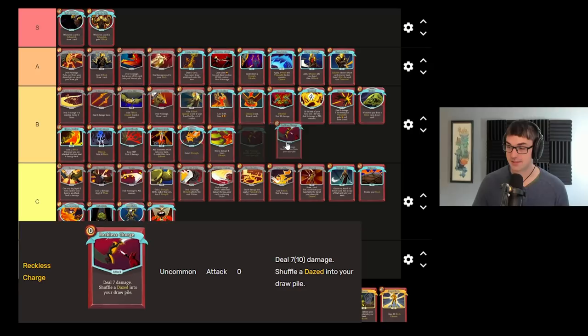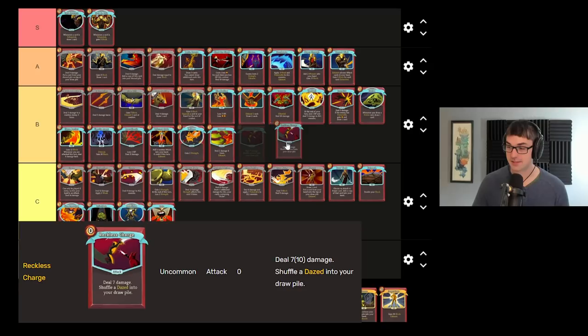Reckless Charge is more interesting as a status generating card than Wild Strike. I like that it's a zero cost attack and I like that the status it generates exhausts, which can work with Feel No Pain. So I think there's a bit more broad usefulness to Reckless Charge than there is to Wild Strike. Probably somewhere on the B and C tier border — I'm going to drop it down in the C tier.